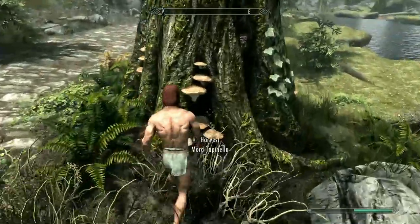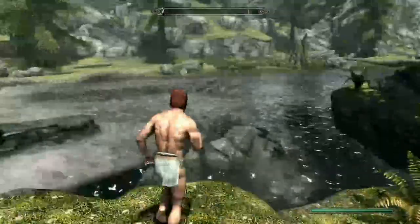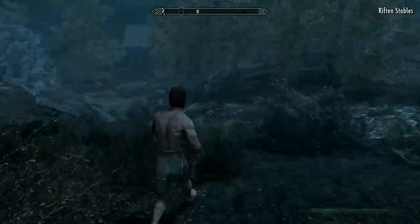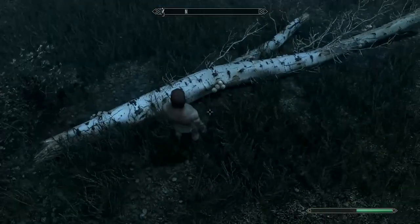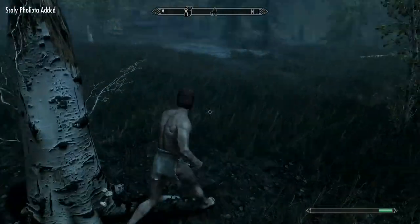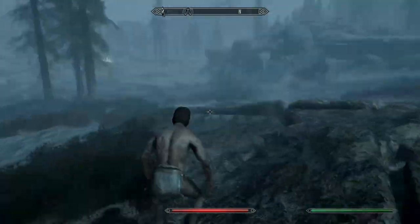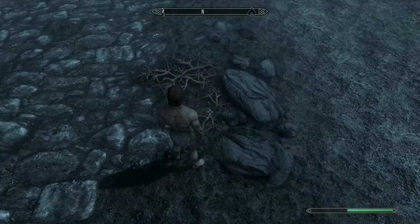En route to Whiterun, grab all the mora tapinella mushrooms you can find — there are a lot more on the other side of Riverwood as well. We'll need 20 of these in total. When you get to Whiterun, take the coach to Riften, then head north past the lookout towers. Keep a lookout for fallen birch trees and stumps to pick up scaly phobiata mushrooms — we need 12 of these. Then head north up to Eastmarch and collect creep cluster plants; we'll need 12 of those too.